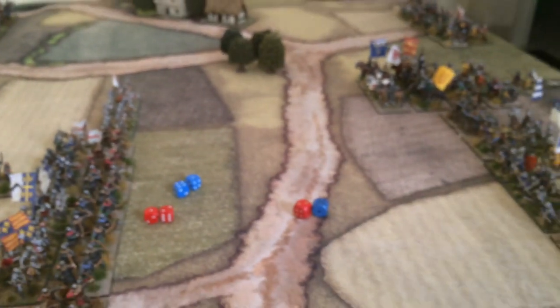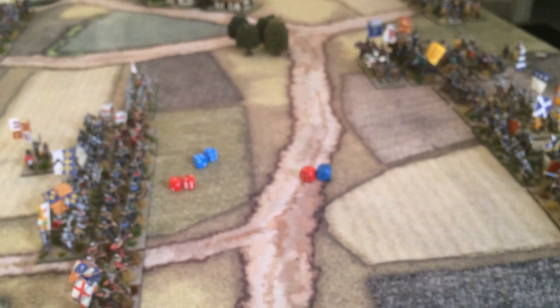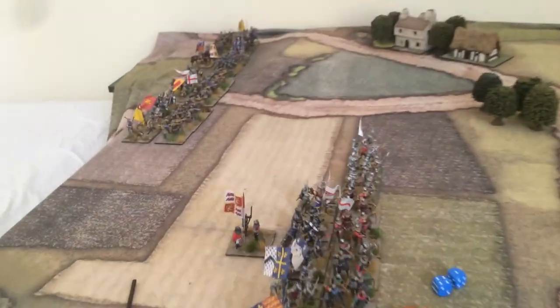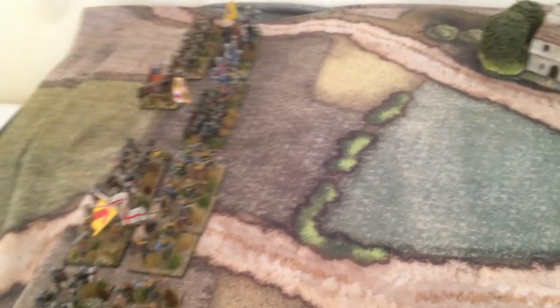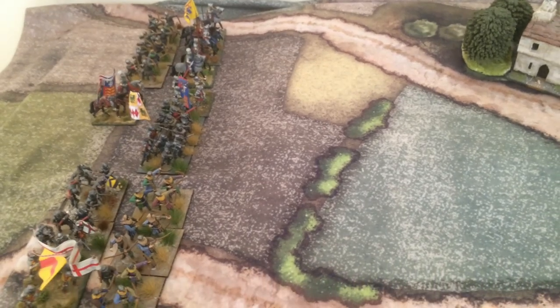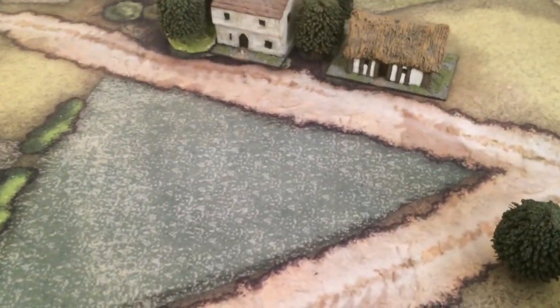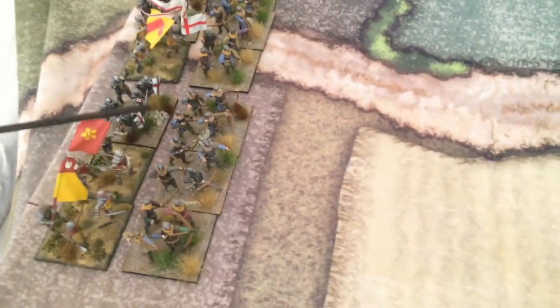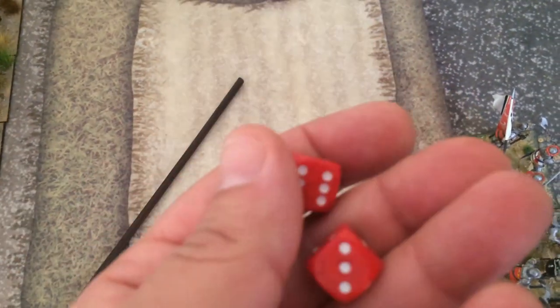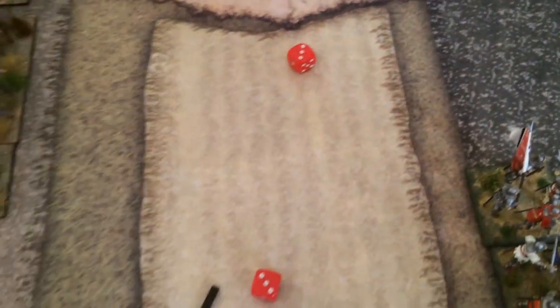The armies are getting close — this is going to be a big battle. We'll have shooting in the next round from the English, but first we need to move Clarence's division. Clarence has quality nine, so that's good. I need to close the gap: the longbowmen with men-at-arms support will come here and close one gap, and the other longbowmen with men-at-arms support will face the French. Clarence rolled seven so he gets his moves.